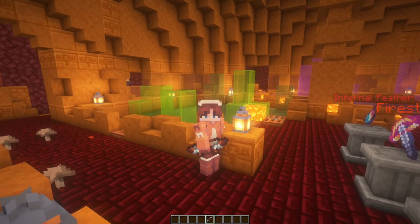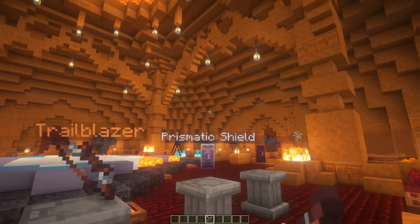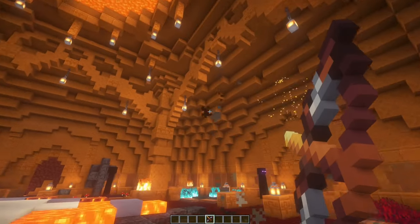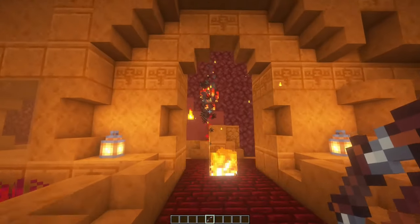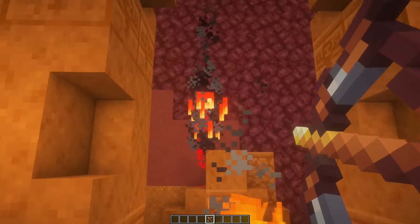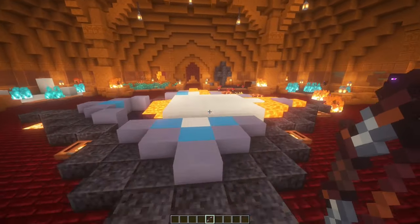Next up after the Prismatic Shield is an amazing weapon called the Trailblazer. The Trailblazer is a bow that can pierce through enemies and will leave a trail of fire, and once it hits a block, it'll explode. It leaves little fire blocks around and also explodes - it's a pretty powerful bow with some cool firework effects and fire effects when you use it.